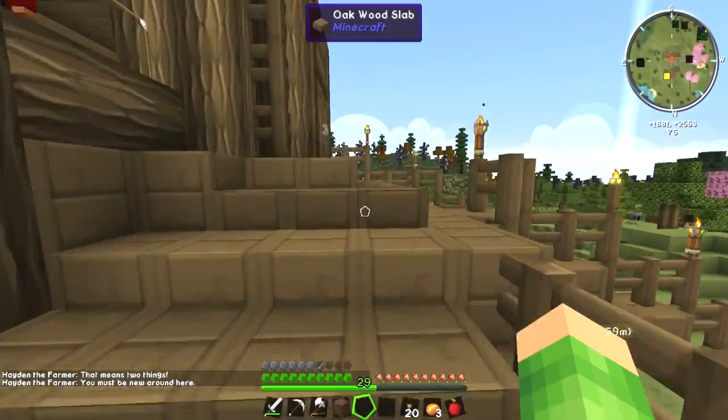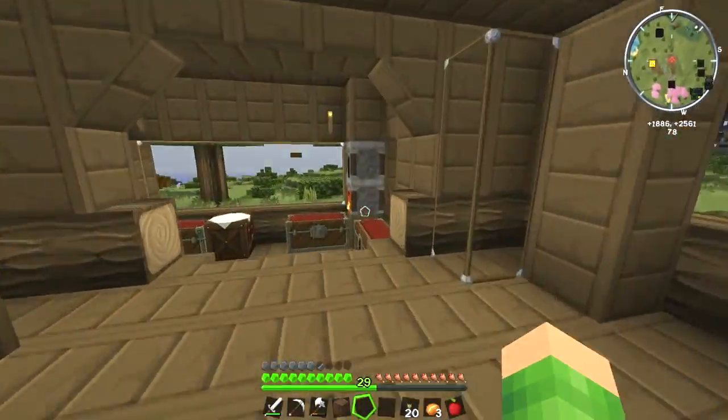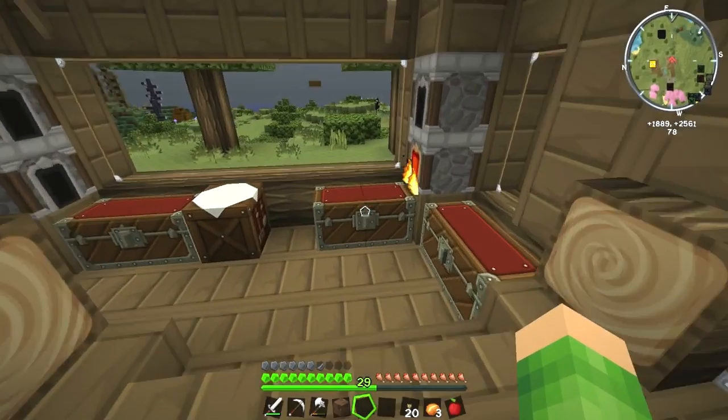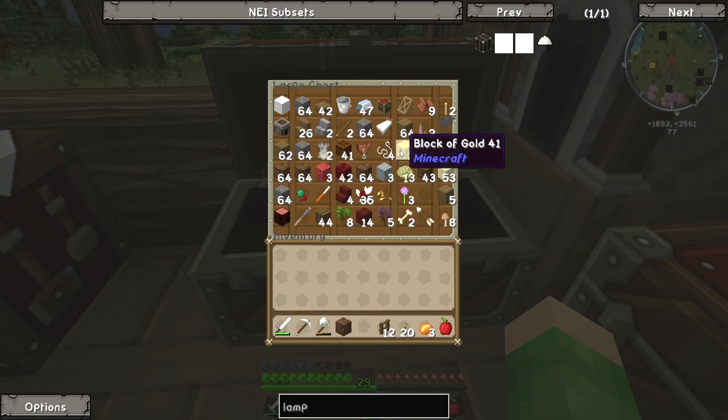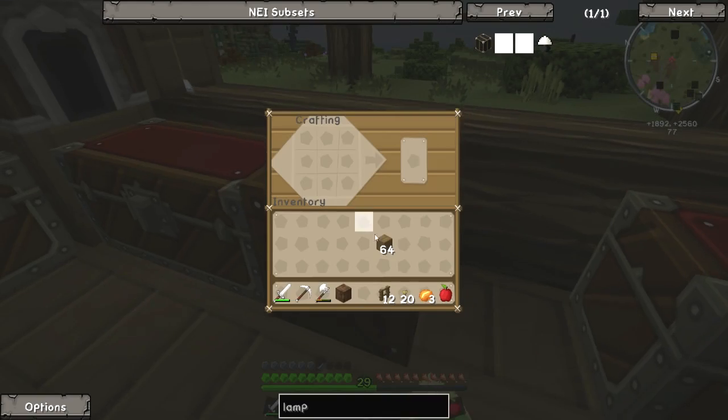Are you going in and out of my house? Yeah. Is that alright? I'm going to start making a farm. I was literally just about to start making a farmhouse. Okay, you start making a farmhouse, I'll start making a farm. I'm going to make some fences with just normal, normal fences,